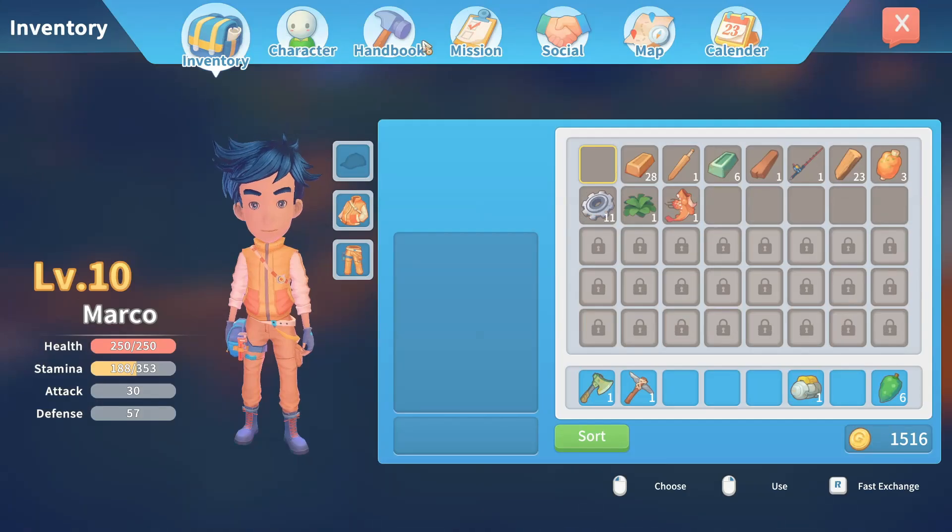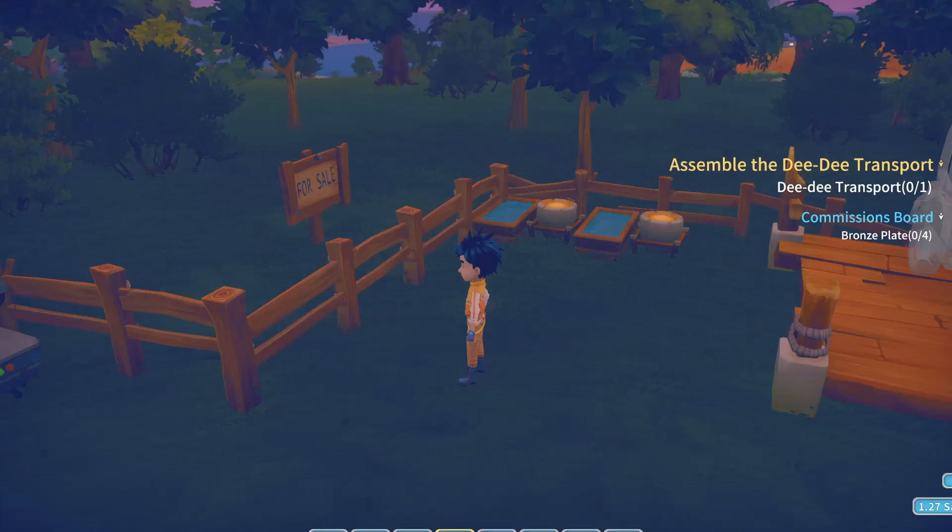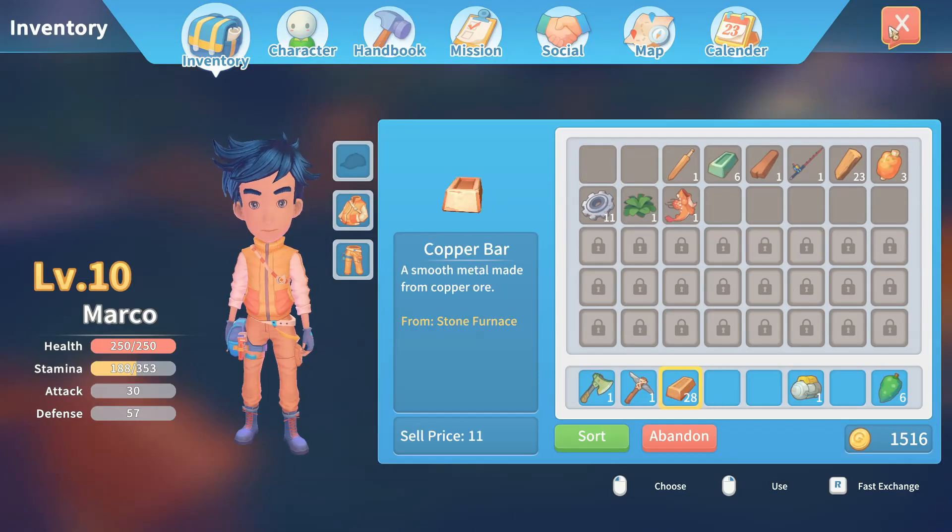Head into the inventory and check out the handbook. So: check, check, check, check — not done, not done. 20 copper bars — we got those. We're just not in the hotbar. Put that down there.